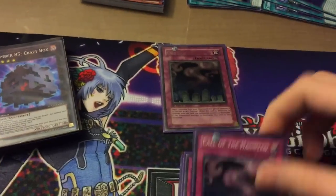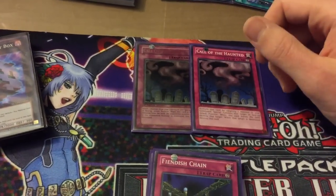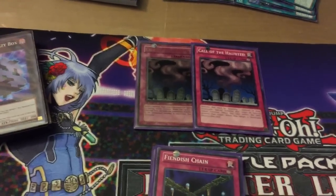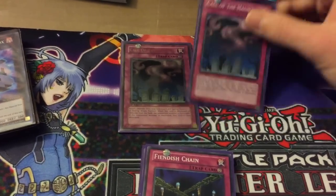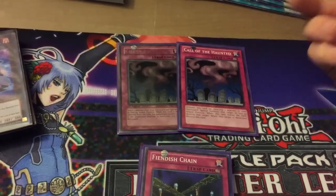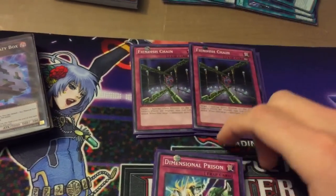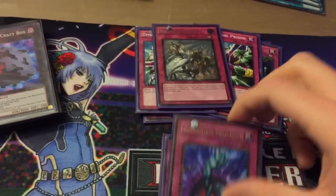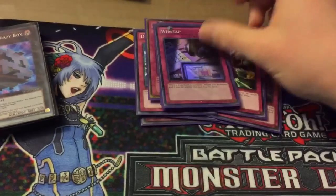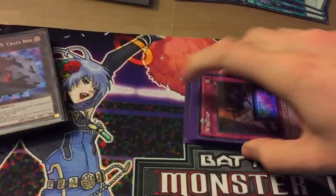For traps we're running double Call of the Haunted — again, you like to special summon in this deck, so getting out LG or Aria is pretty key. Special summon and get their effects. Even if your Call of the Haunted dies, you don't have to worry if you have LG on the field because then they can't be destroyed by card effects. Then two Phoenix Chains for a little protection, double Dimensional Prison for more protection, one Warning, Bottomless, and Compulse. And one Wiretap just in case someone tries to Warning one of your monsters — we don't want that happening. So that's it for the main deck.